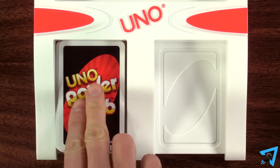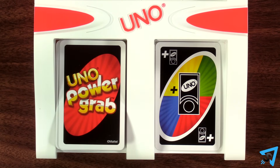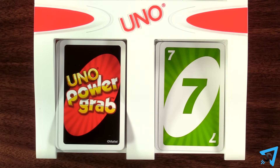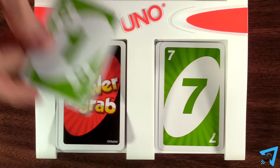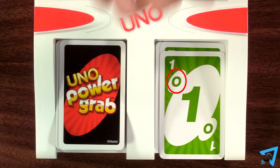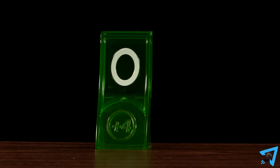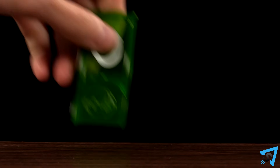If this is the first card flipped at the beginning of the game, then the first player does not grab a power tower, but instead just picks a color to begin play. When you play a card with a power tower icon on it, you get to claim the corresponding power tower as your own and grab it from the table or another player.